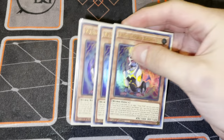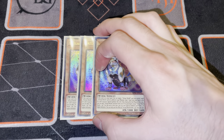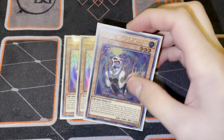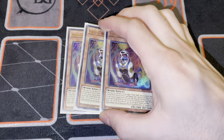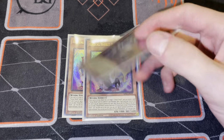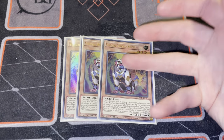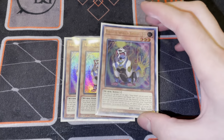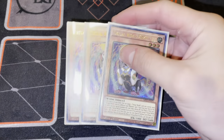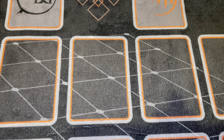Then we have three copies of Gigi. I think that Gigi is a lot better than some people give it credit for. Essentially, at the end phase when you use this special summon effect, you get to add a Virtual World card from your graveyard back to your hand - so basically you get to add your Lulu back to hand, giving you another searcher on the following turn. It's a level three so you can go into whatever plays you need. I think the card is just very underrated for how good it actually is.